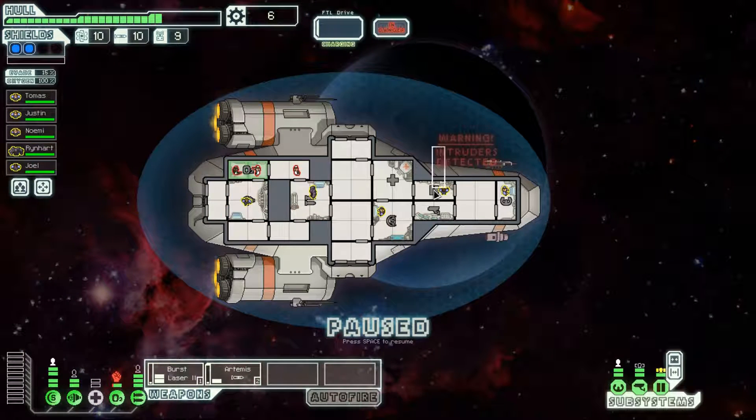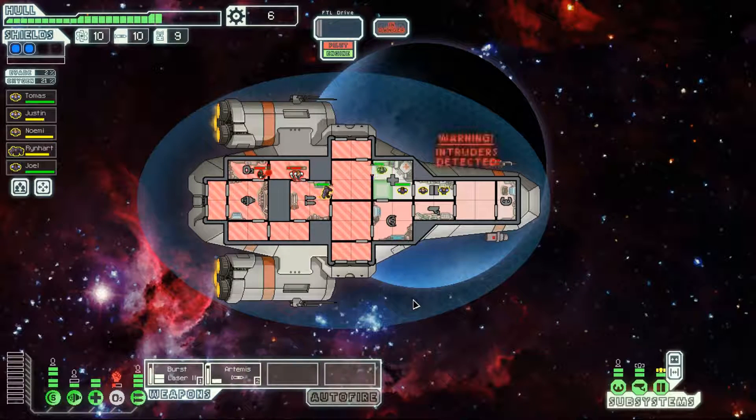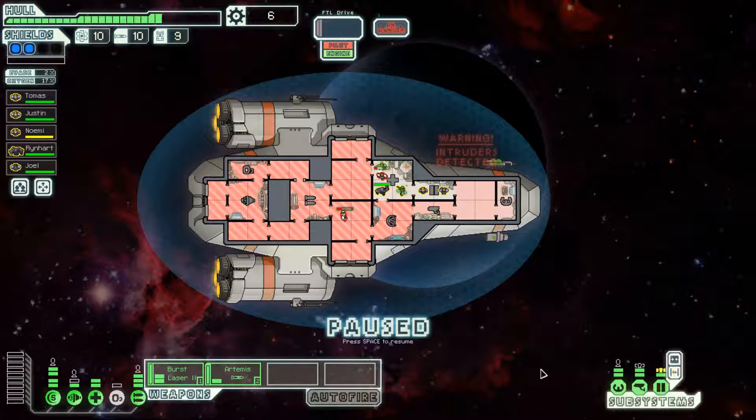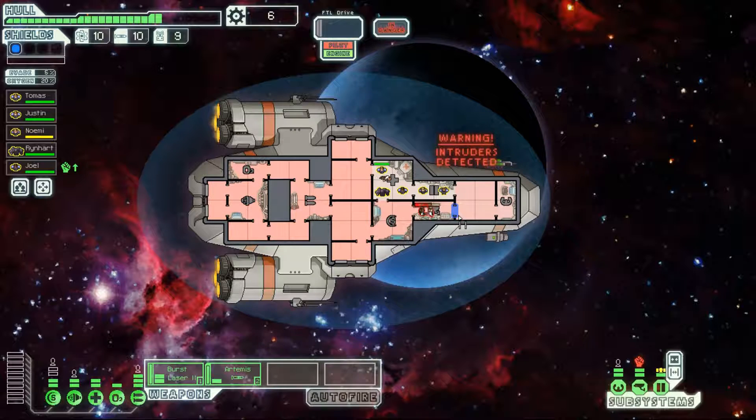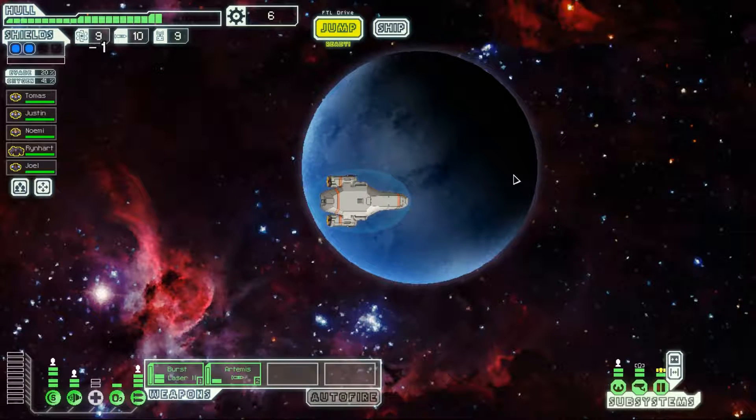Their cloaking is completely offline. We can hit them in the piloting system to reduce their dodge chance, and as long as we hit with all three shots, they're dead. Good stuff. 13 scrap, now we have 26. Let's dump that into dodge chance — it's a good thing to upgrade early on. This is unfortunate — a couple of rounds of crew combat. We're going to send all crew members into the back of the ship, divert them into the med bay, close it off, turn off O2. These guys are screwed.